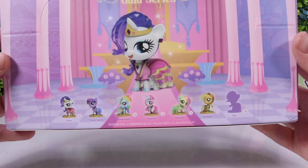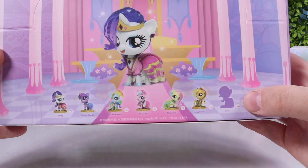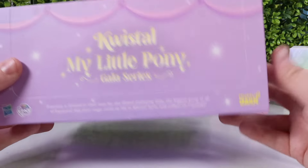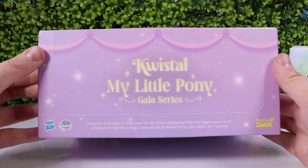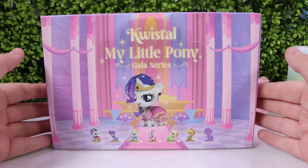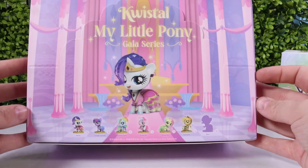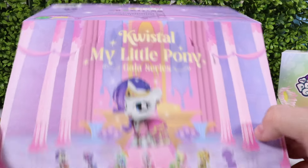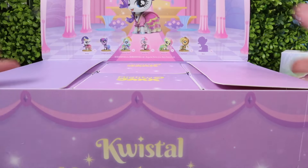On the bottom here are the six commons we can collect, with one rare that is found in one in seven boxes. Here is how this box looks like. This will be a full review of this series, and if you like them I will post a link down below where you can find these absolute cuties. Let's go ahead and check out the detail of this box and see which characters we get, hoping of course that we do find that ultra rare character.